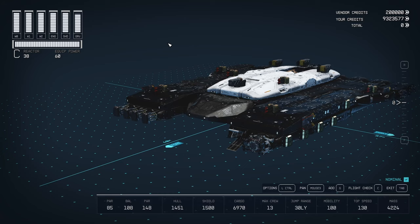Jump range 30 light years — maximum range. Mobility 100 — maximum mobility. Top speed 130. Mass of 4224, so it's got over 50 more mass that could be added before it even loses one point of mobility.